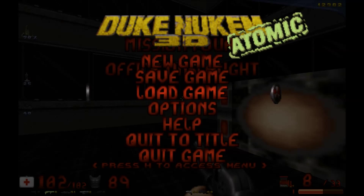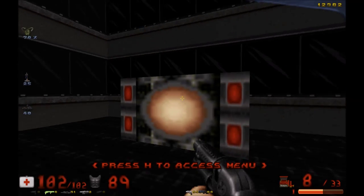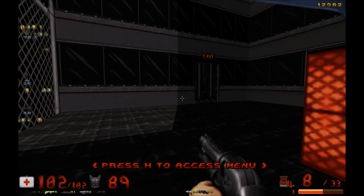Alright, welcome back to War of Attrition. We're now on the third level, which is called Office Onslaught. I guess it's called Mission 4, though, technically.